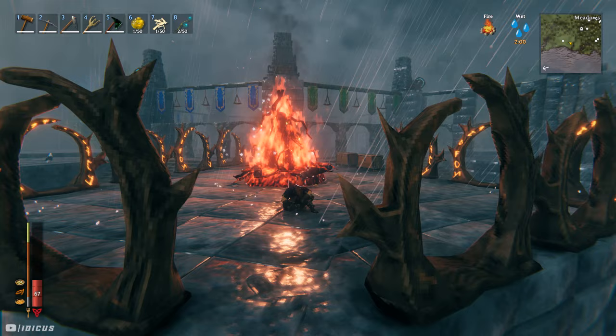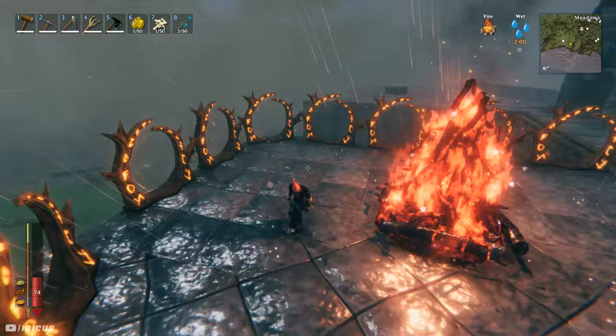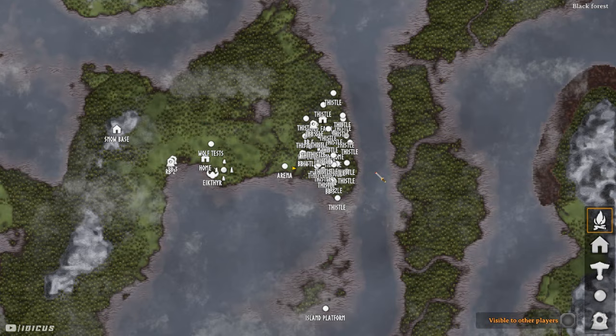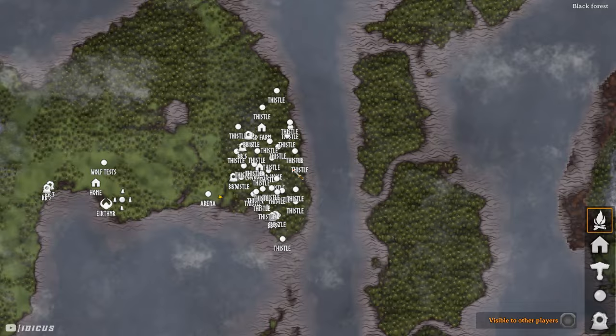So this first farming method requires a little bit of setup and preferably a portal. This can be done in extreme amounts and can get you hundreds of thistle in 30 minutes or so, and hundreds of thistle equals hundreds of sausages. Here you can see on the map I've spent roughly around 10 minutes quickly marking different thistle clusters I could find in this nearby black forest just for this video. The beauty of this farming method is that you can use portals and set up multiple black forests like this, no matter how far away they are.